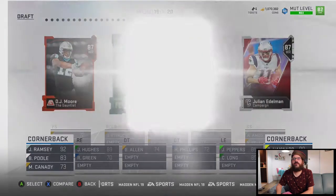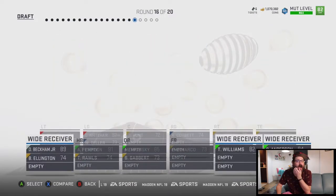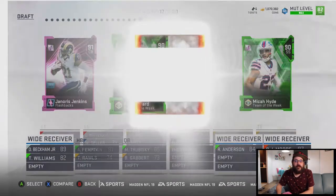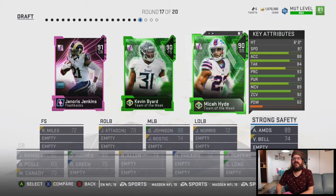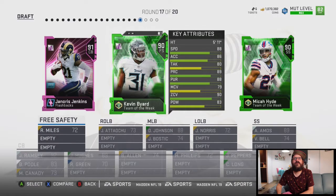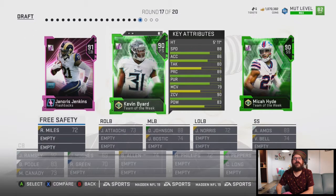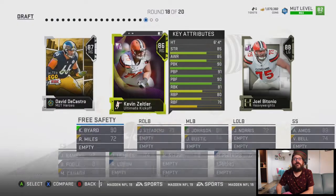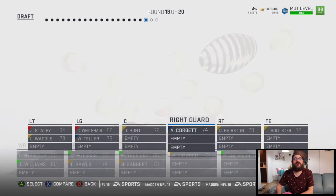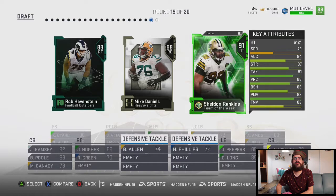What are we doing there? Pretty solid. At least one more CB — DJ Moore has been solid for me. He's been pretty solid in these drafts. I think I've had him in my lineup almost every game. How many strong safeties are they gonna give me? I like the looks of Jenkins — that's the problem. We'll fill out this lineup. Castro out there, not bad. We need this DT.